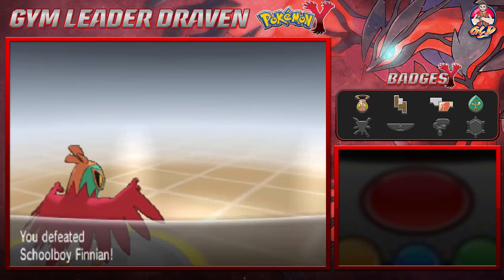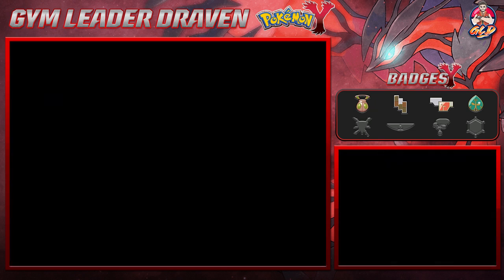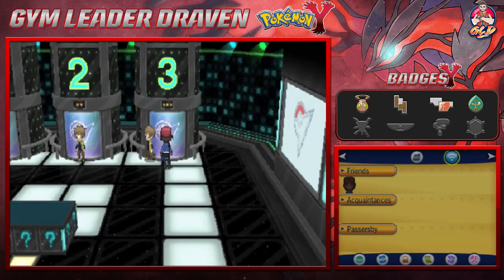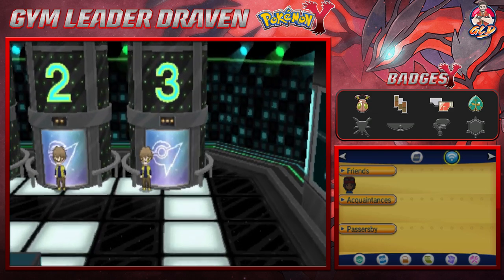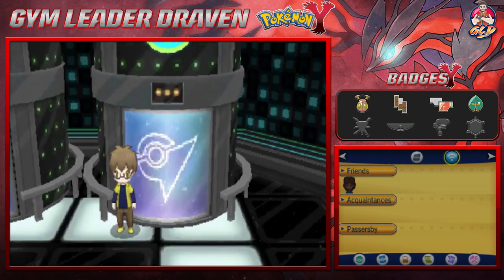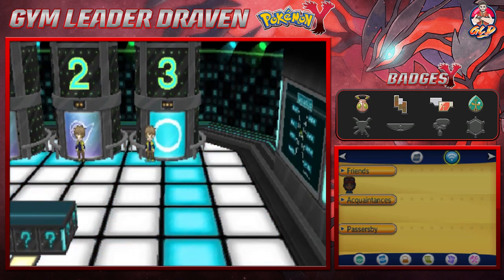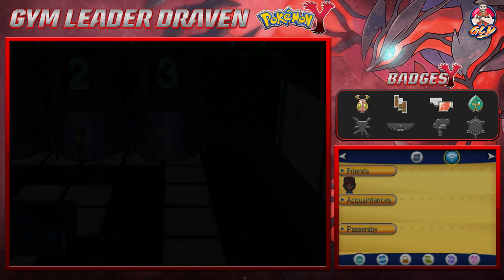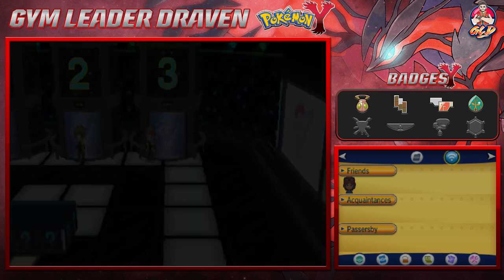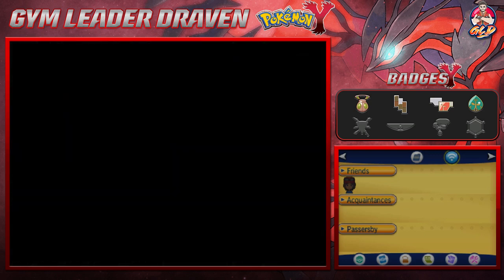Sharptooth grows to level 39, and it is daytime so it may evolve. We have a Rare Candy, and we'll use that. Let's step into the elevator. We answered the whole thing correctly — the answer is Pikachu — and we're going into the next section.